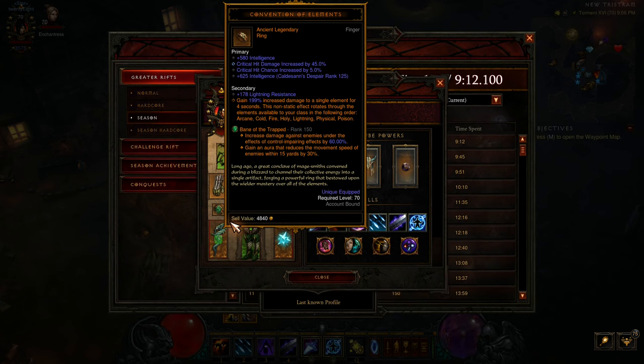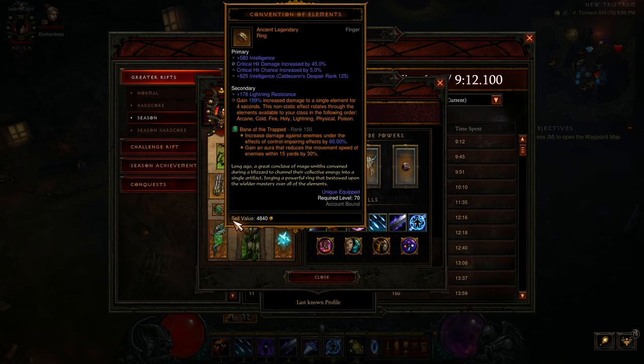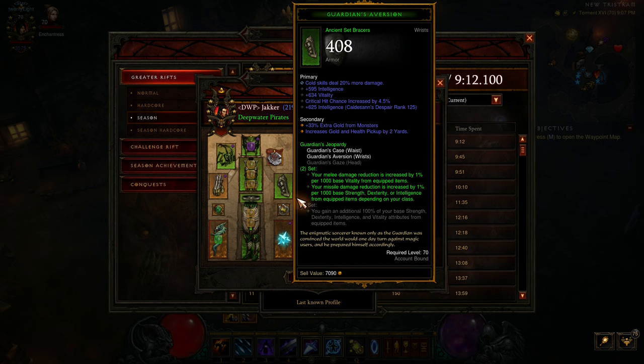Usual Convention of Elements. It's not really a bursty build by nature, but you can play around the Convention of Elements — you can try to move between packs between your cold cycles. This is a nice roll as well; it's lacking area damage or attack speed, but it's nice. And Guardian is super good, especially at lower Paragon. It's very strong, while at high Paragon this one is losing value a bit.